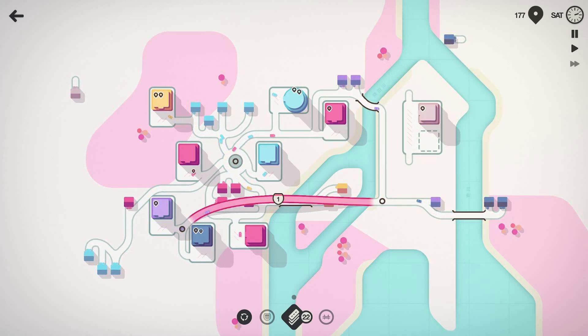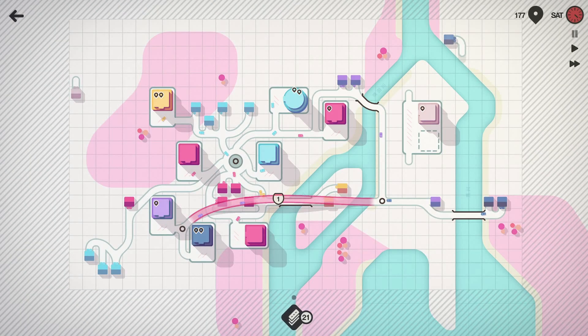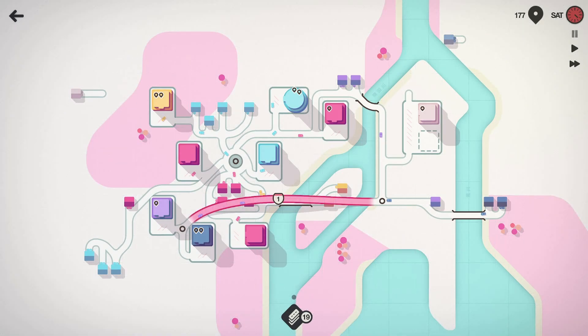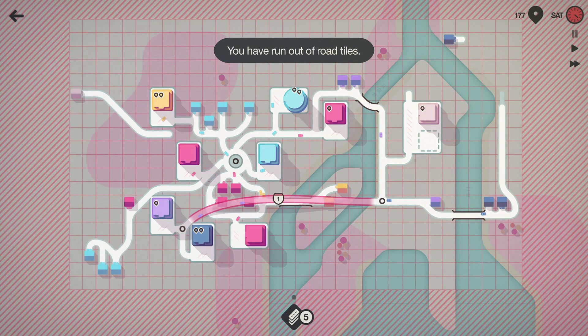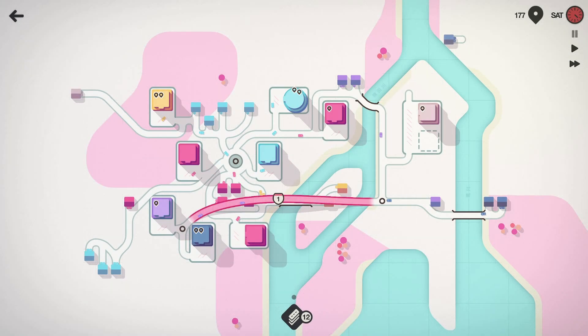Okay, things are going kind of quick — pausing to focus. I have 21 roads and no bridges. This building is going to have to connect there. I have to get this one connected. The building in the top left is going to have to wait — it's more crucial to get this one going. It's getting a little dicey, we're gonna need some more bridges.